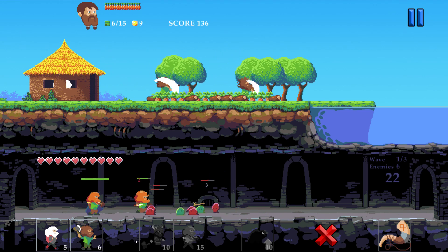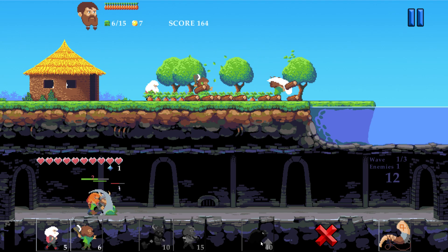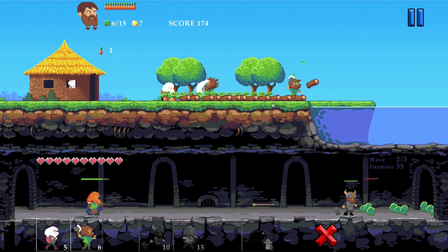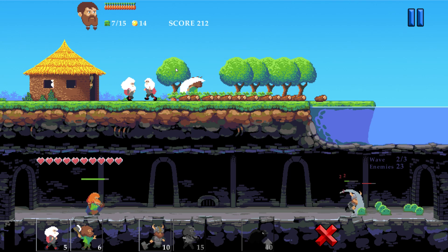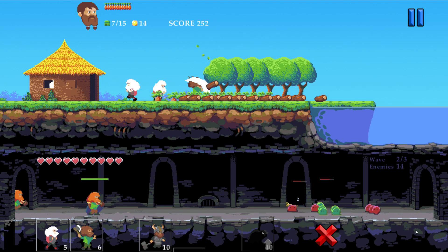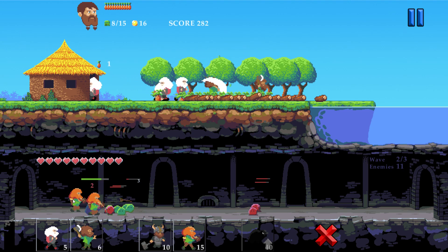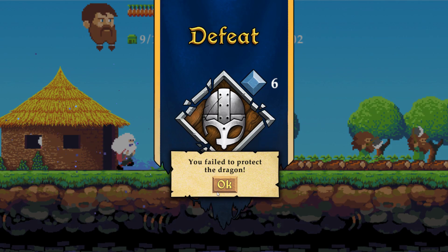It's like slime rancher but now the slimes have turned evil. Got to protect our dragon. There you go, beautiful, good job man — really appreciate your help here. 35 enemies — god damn, we need more gatherers it would seem. You guys need to collect the wood, not just the veggies. All right, we'll call another gatherer. I love how they all have massive beards. We failed to protect the dragon — yeah, that's my fault. Let's give it another shot.